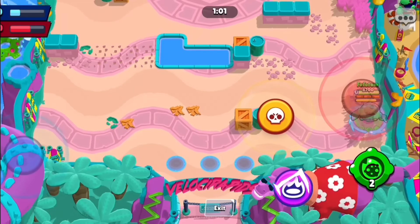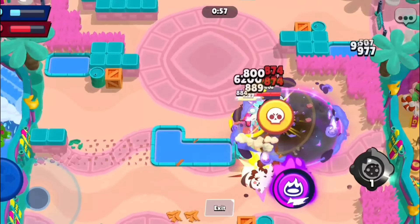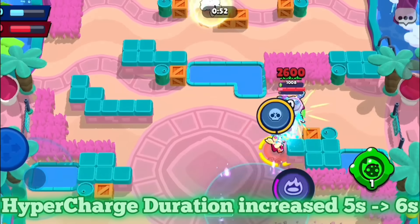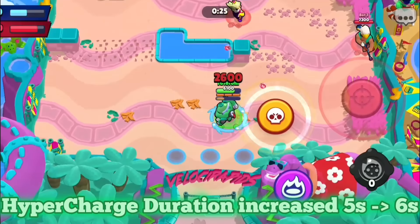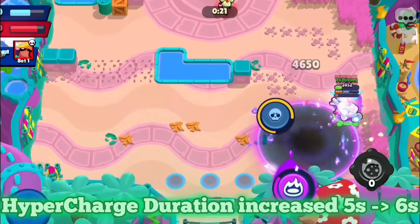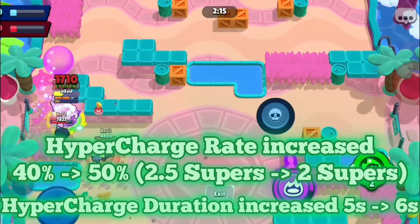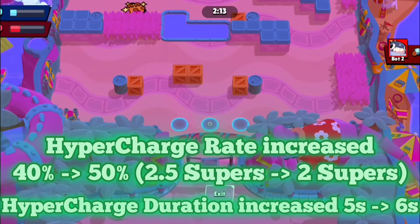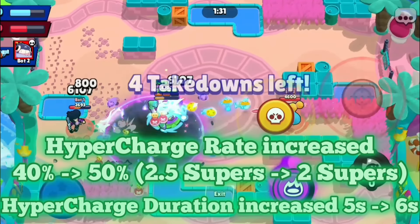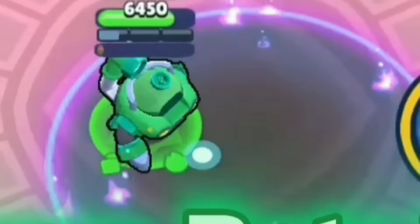Going to the next brawler, we have Pearl. She would have a lot of changes. To start off, the hypercharge duration would be increased from 5 seconds to 6 seconds. The hypercharge rate would also be increased from 2.5 supers to 2 supers, which means from a 40% rate to a 50% rate. It takes a lot of time to get the hypercharge because it also takes a lot of time to get the super, so you can see where the problem gets into.